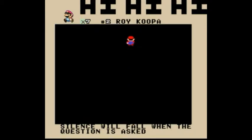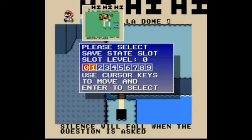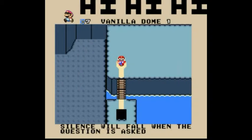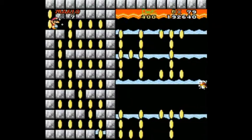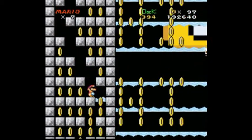So I just turn the invincibility cheat off. That's neat. Alright, so now we're in Vanilla Dome, and let's just make another save state here and get going. So there's no water... whoa, giant question block.